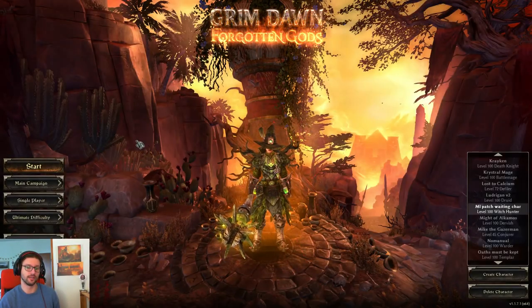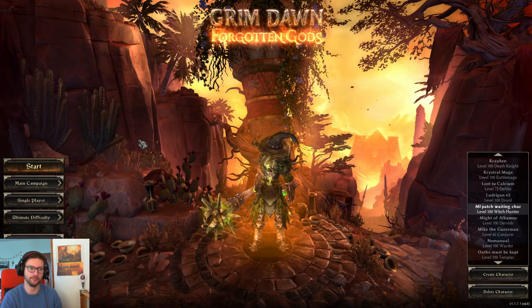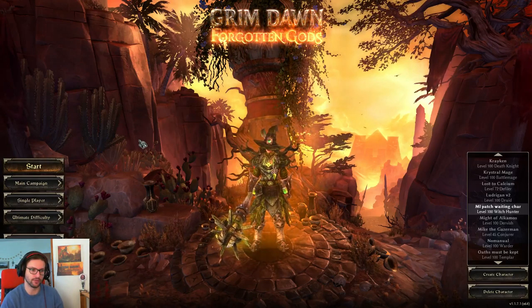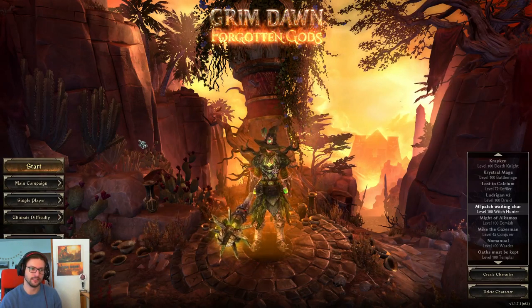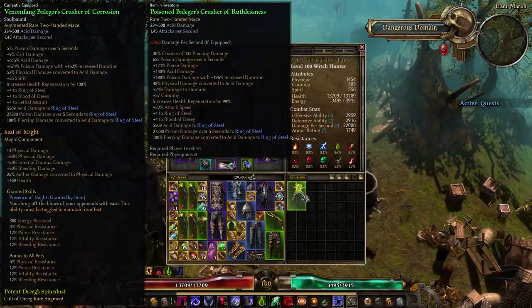Patch 1.1.7 has arrived, and with it lots of new MIs have arrived, which can also be build-defining. Today I'm gonna show you my first build focusing around one of those new items. This is a two-handed Occultist, Ring of Steel, Balagor Witch Hunter, using the Balagor's Crusher from Balagor the Swarm King.